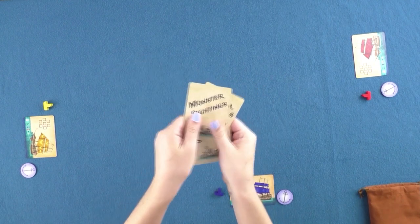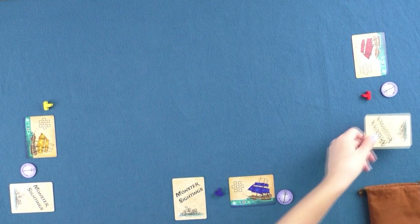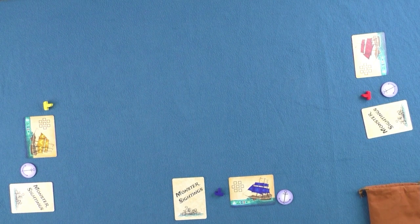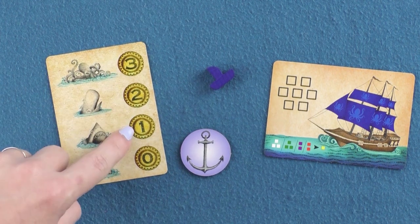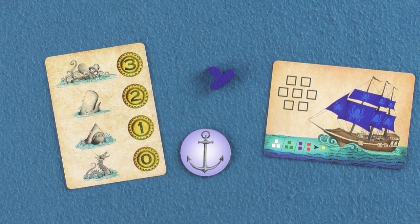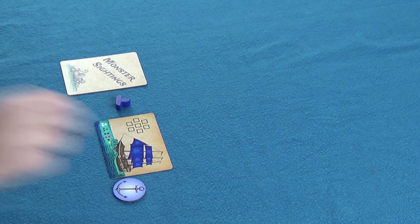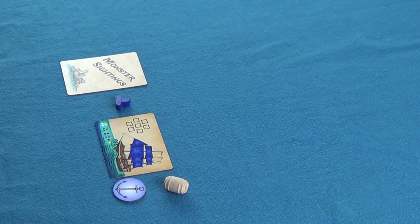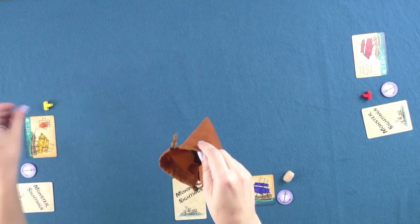The monster sightings cards are shuffled and each player is dealt one face down. Each player may look at their own, but should keep it secret from opponents. Players may earn gold at the end of the game if they can sight the valuable monsters shown on their monster sightings card. A start player is chosen and given the rum barrel token. Each player but the start player randomly draws a good from the bag and places it onto their ship card in the cargo hold area.